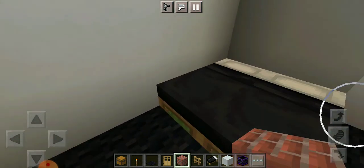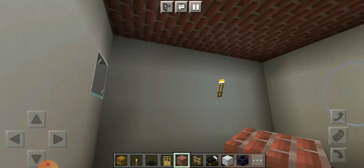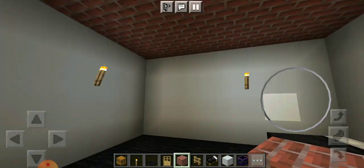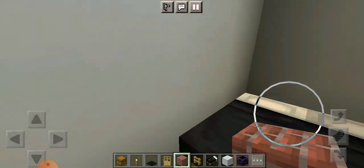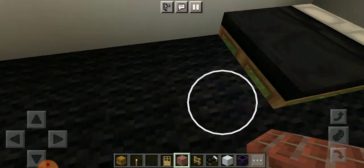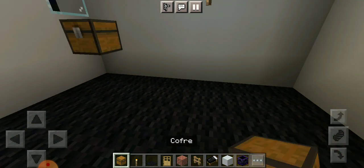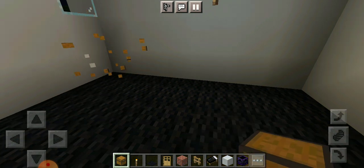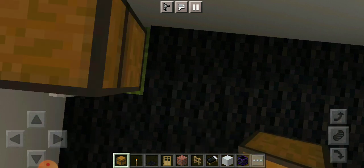We've loaded in and I already put some decoration — a black floor, some lights, and a bed. Today we're gonna start building the inside. First, I'm gonna get this and place it — oh wait, I forgot to delete these. Now I can place it.